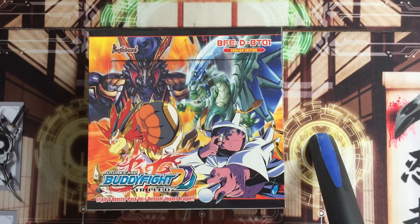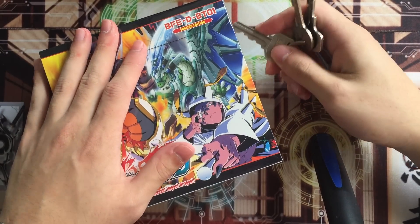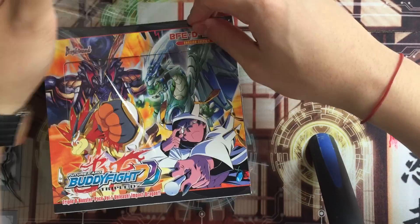What's up guys, Card Protagonist here. Today I'll be doing a booster box opening of FutureCard Buddyfight Triple D, BFED-BT01. So basically it's the first set of Buddyfight Triple D, and I heard that every box contains one secret, one Buddy Rare. I think it is pretty cool. So yeah, let's pull a Buddy Rare. Buddy Rares are like drop value, but actually quite cool because I love it.